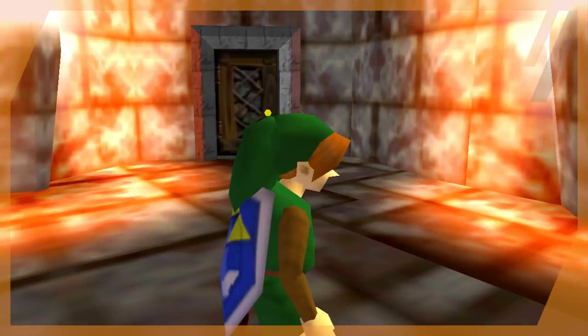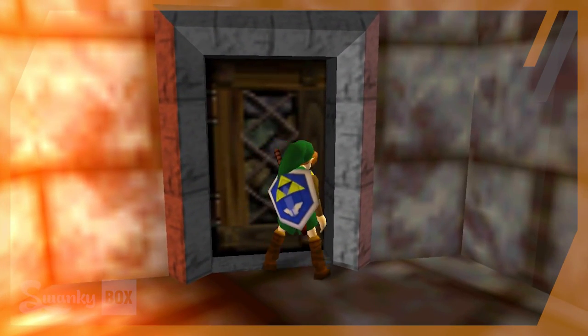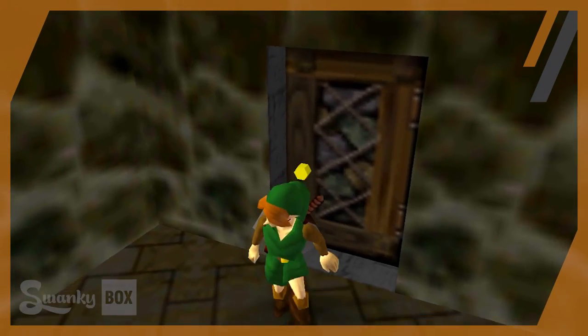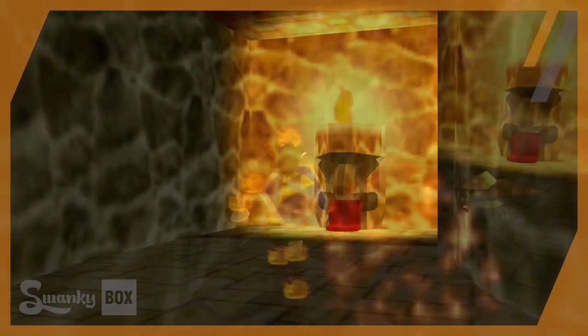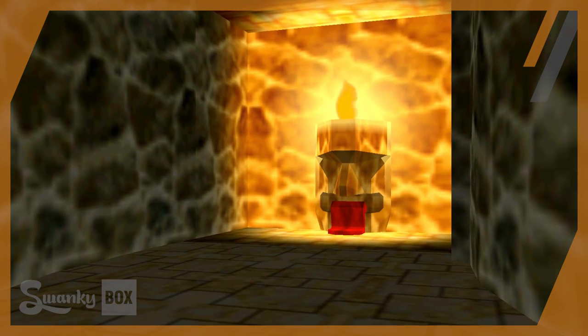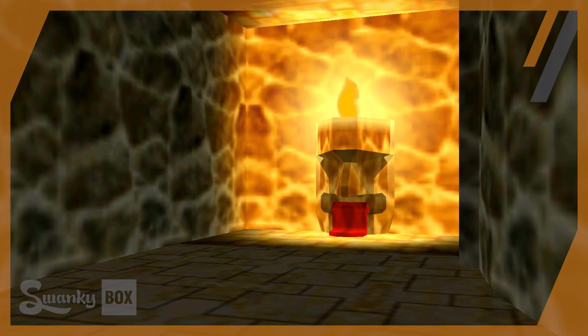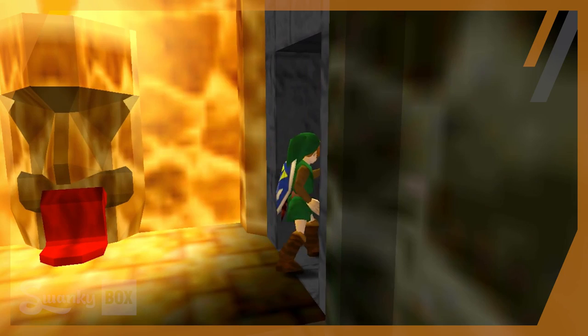As we start off, the dungeon places us in a room with two doors that we can choose from. Giant stone torches decorate the sides of the room, and there is a sense of power here. Whether Link chooses left or right, both doors lead to similar situations. Link finds himself in a curved hallway with the flaming keys. At the end of this hallway is something a bit bizarre though — strange torches that have faces carved into them. The visage lacks eyes and many details, but it does have a red, flowing tongue that is on the ground.